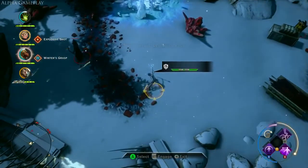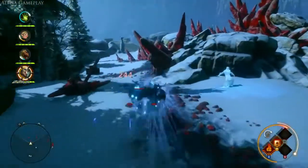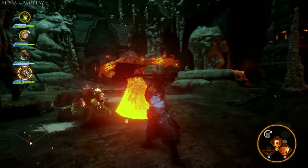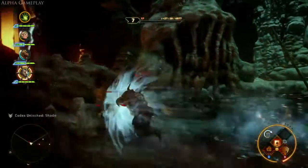Taking the element of choice even further, the player can explore or enter battle playing as any one of the followers that make up their party. Battles in real time become pulse-pounding affairs, where every attack and maneuver can spell the difference between victory or defeat.